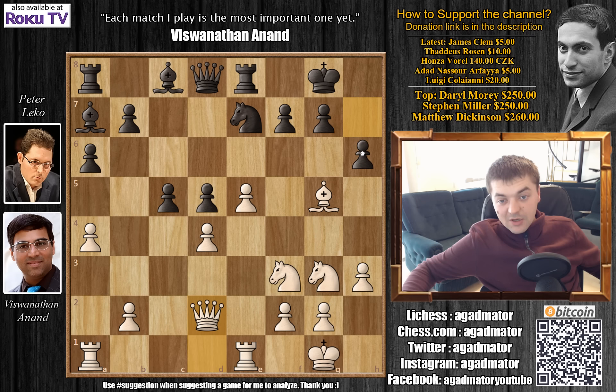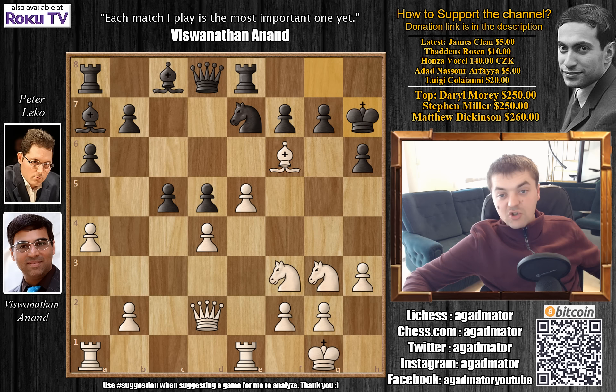Leko played h6, and this is where Anand really goes all out. He plays bishop to f6. Possible was also bishop captures on h6, leading to a much better position for white. But Anand plays bishop to f6, and Leko plays king to h7.